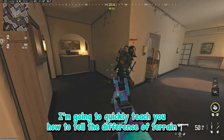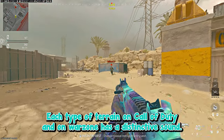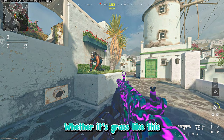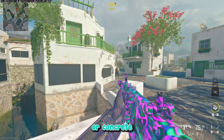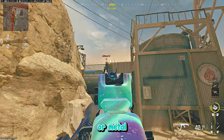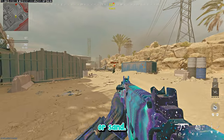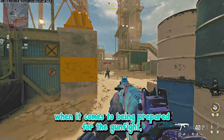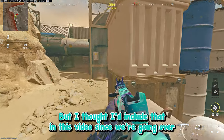I'm going to quickly teach you how to tell the difference in terrain and know exactly where to aim when someone is nearby. Each type of terrain in Call of Duty and Warzone has a distinctive sound — whether it's grass, concrete, metal, or sand. Being able to tell which one it is is so crucial and helpful when it comes to preparing for a gunfight or simply knowing where to put your aim. This will help your overall gameplay, and I thought I'd include it since we're going over audio settings and advice.